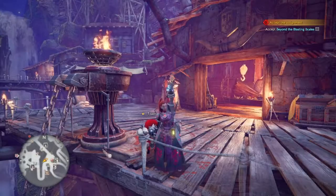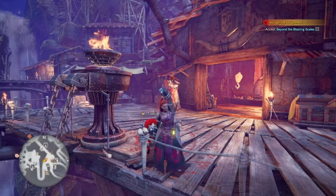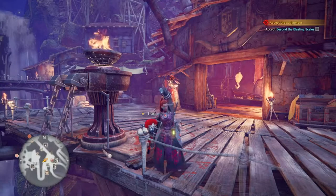So there you go — that's the way to get the Bandit Mantle. Pretty easy. Just complete that quest, go talk to the Armory, grab the Mantle, put it on during a hunt, trade off with your friends, and you guys can all get a bunch of golden trading items and get a bunch of Zenny.